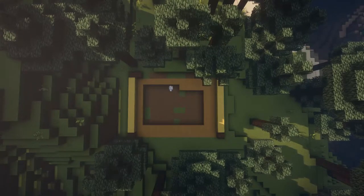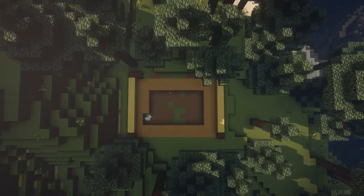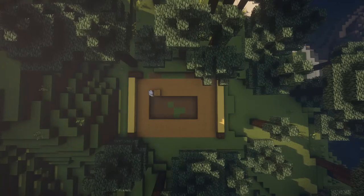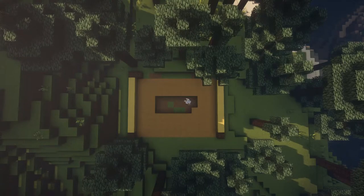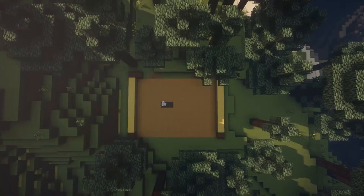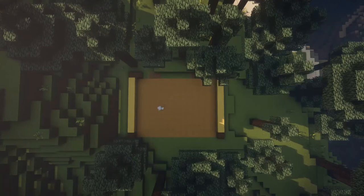Whatever color you prefer or whatever you think goes nice with spruce wood, because that's what the main build is going to be. Oak wood would look good here. Birch would probably look good, or terracotta. Terracotta is always nice — I like using terracotta quite a lot. So here we go, we finished it up and then next we're going to move on to making the house.